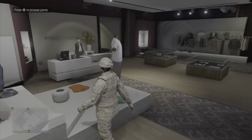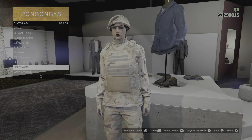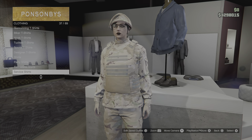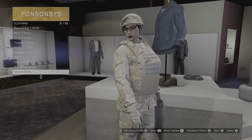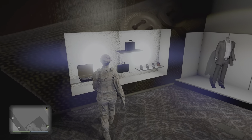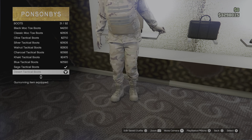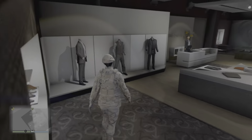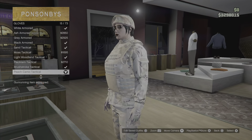Now we move on to the Peach Camo outfit. You will need the Peach Camo Cargo, the Peach Camo Plate Carrier, and the Peach Camo Service Shirt. For the boots I went a bit different — we're going to use the Desert Tactical Boots in this outfit. Then we have the Peach Camo Tactical Gloves.